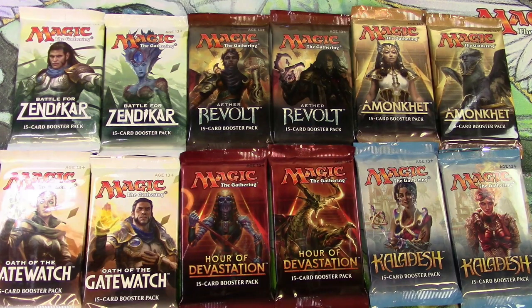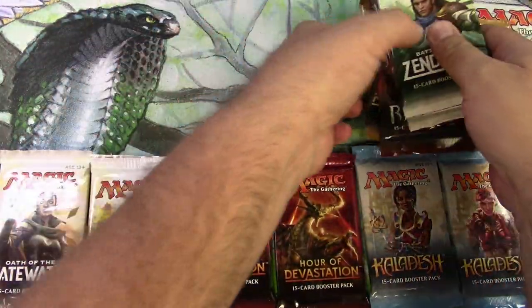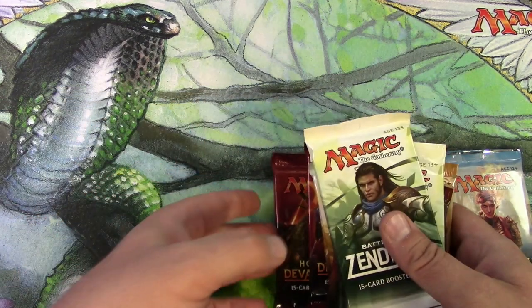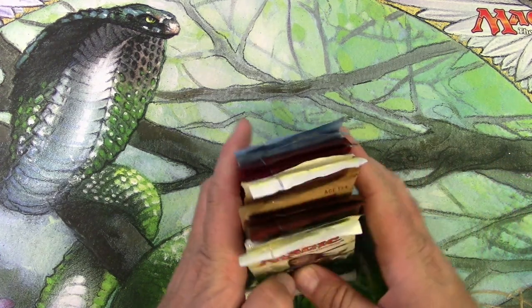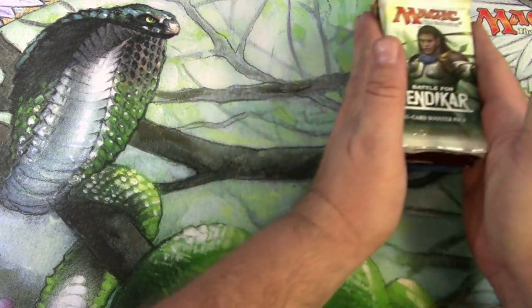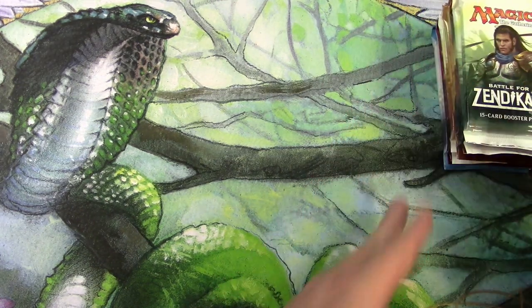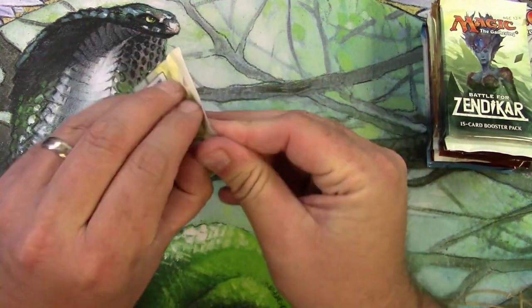Hey everyone, here we go again with a masterpiece hunt. We've got a double pack set of all the packs that could have a lottery card in it. As requested by some viewers, I'm putting the Battle for Zendikar first because I have in the past found an expedition in my box of Battle for Zendikar. So this is kind of a dead draw. Let's start here.